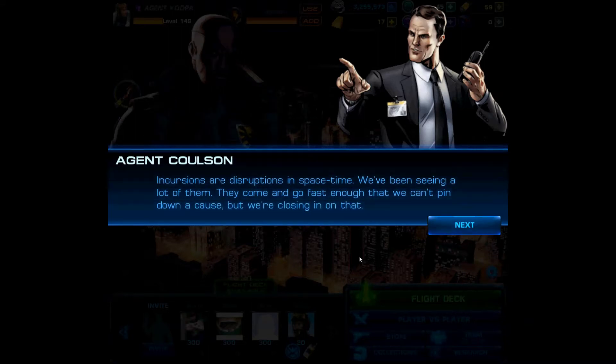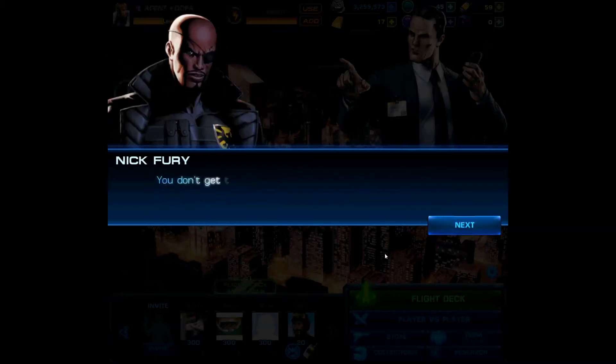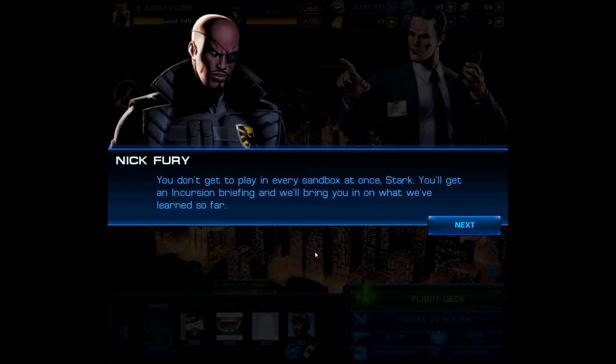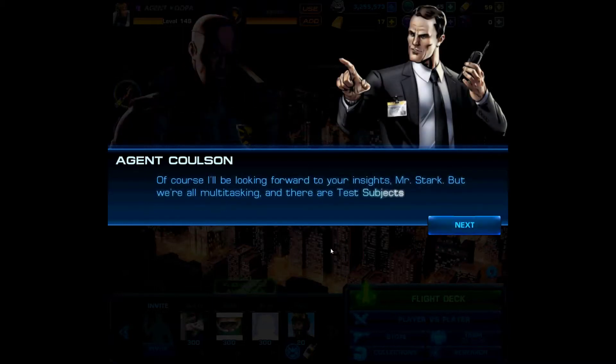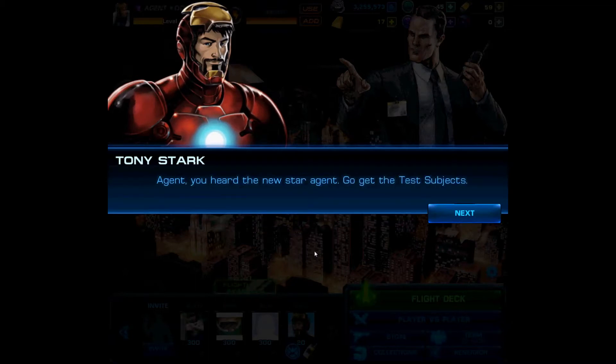They're explaining incursions — disruptions in space-time. We're seeing a lot of them come and go fast enough that we can't pin down a cause, but we're closing in. Better use the time to test subjects. Test subjects causing problems — who heard? The new star agent needs to get to the test subjects.